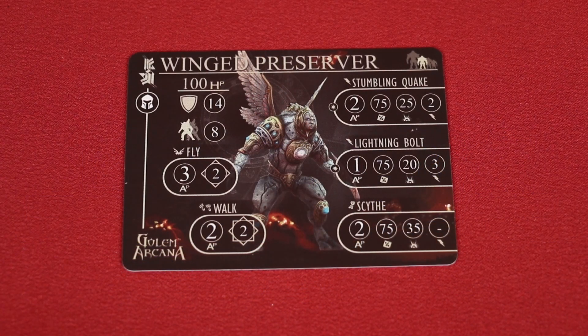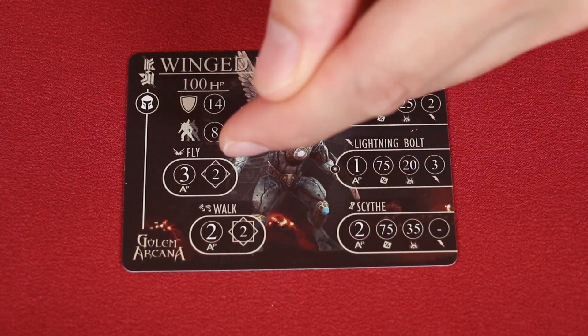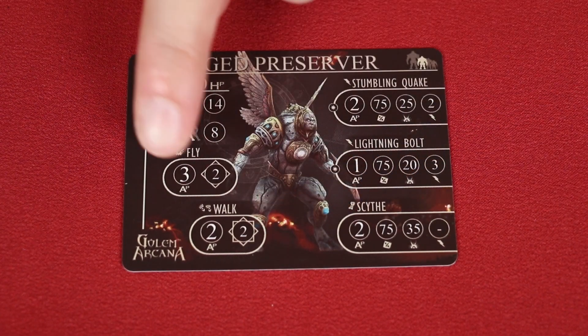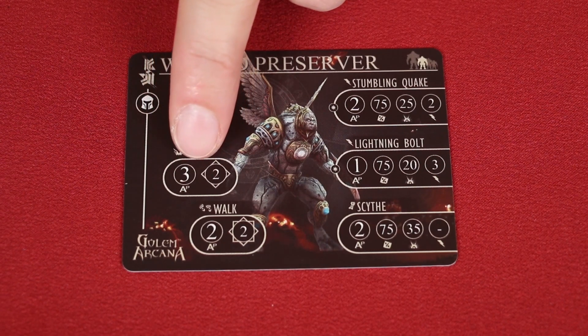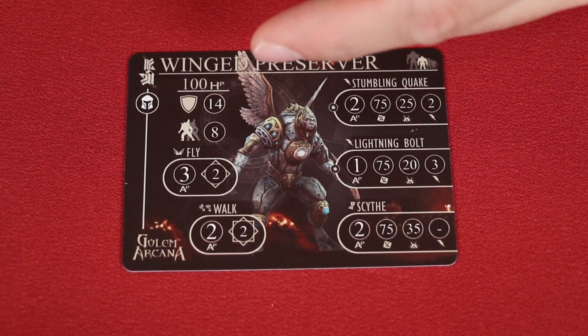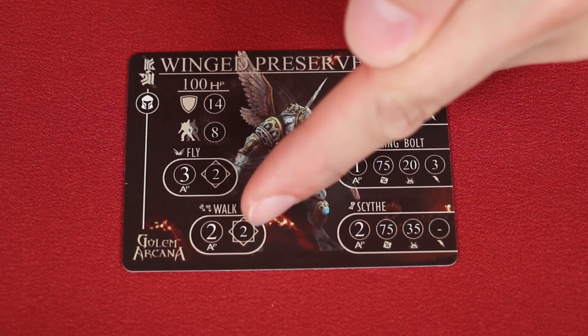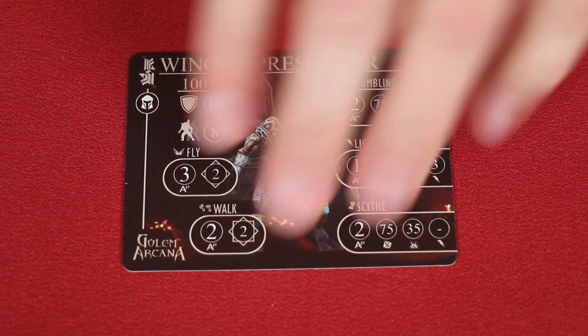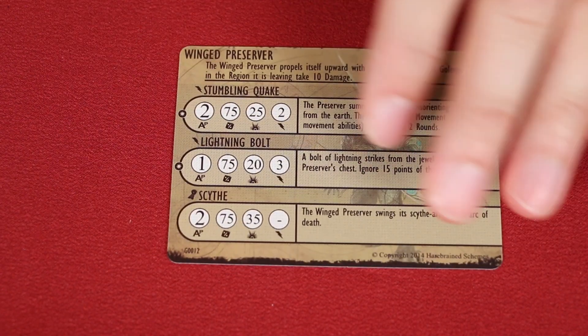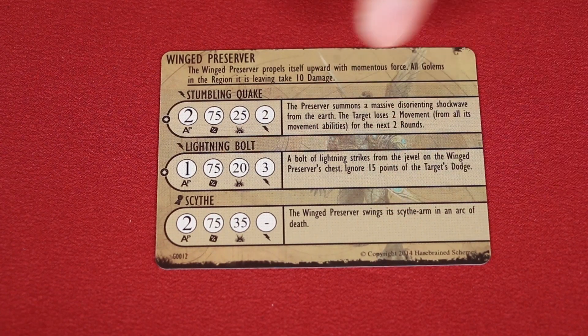The abilities on a golem's card are broken into these various widgets. The value on the left side is the base cost in action points to activate that ability. The main golem actions are divided into movement abilities, which are shown here on the left, and attack abilities, which are on the right. Some abilities are passive, which means that they're always in effect and don't cost anything.